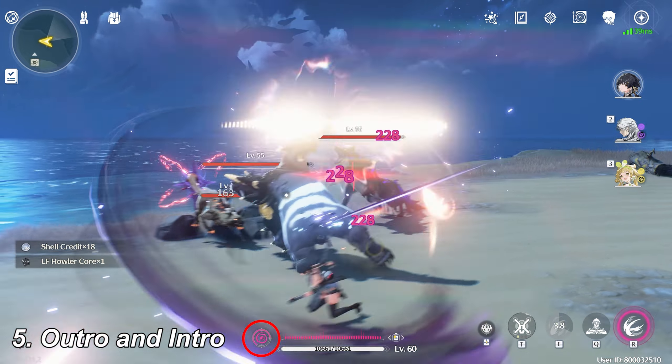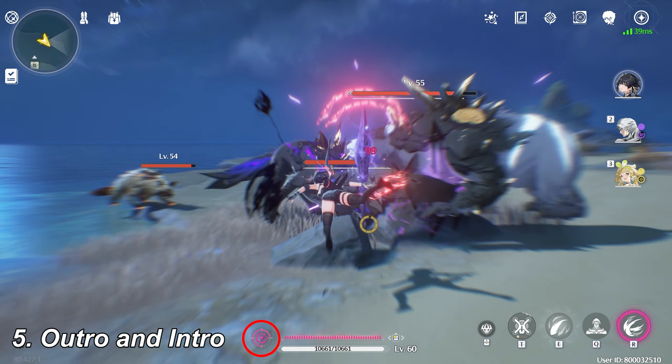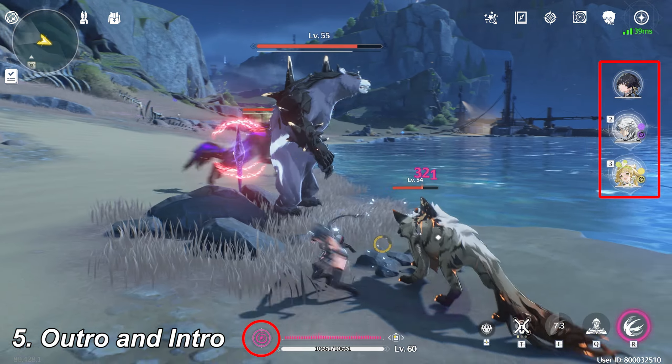On the left of the Forte Circuit bar, you can see a small circle — it's called Concerto. When the Concerto is full, you can switch to another character to activate the Outro and Intro skills.